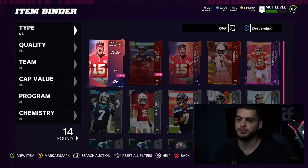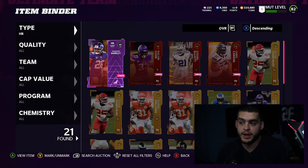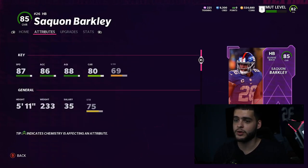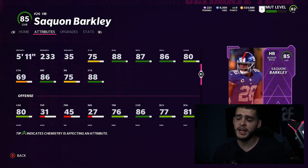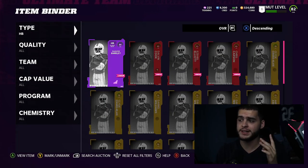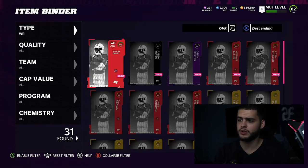At halfback I've got Saquon Barkley — the best running back in the league, simple. His stats are insane for an 85 overall: 87 speed, 86 change of direction, decent power, agility, acceleration, and pretty good juking and spinning. The best part is he has an 89 overall Superstar MVP player coming soon, so have the Power ready. I also have Dalvin Cook from a NAT pack, Zeke, and Chris Carson — I'll probably sell some of them.